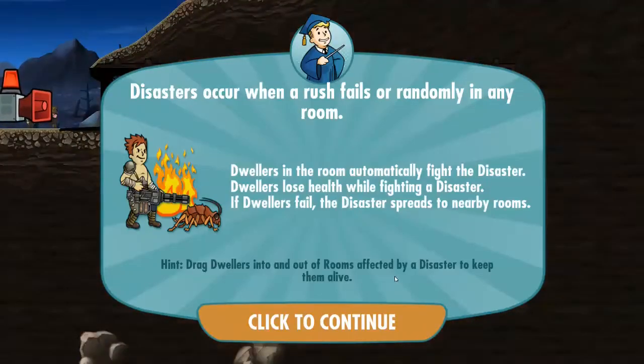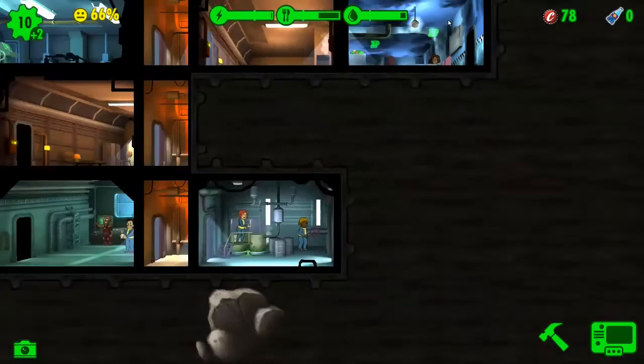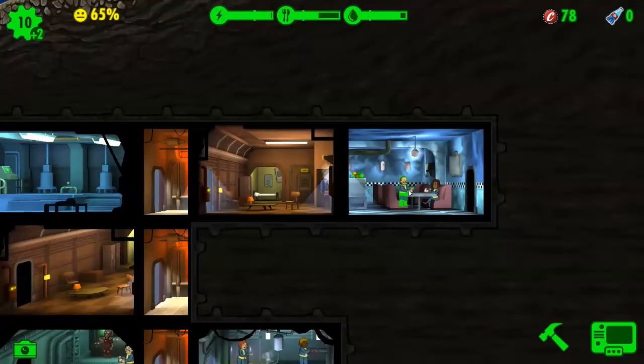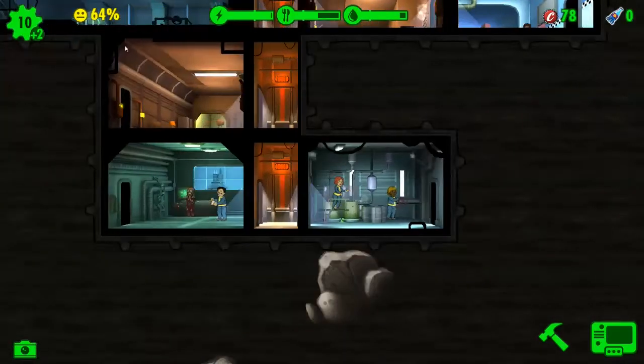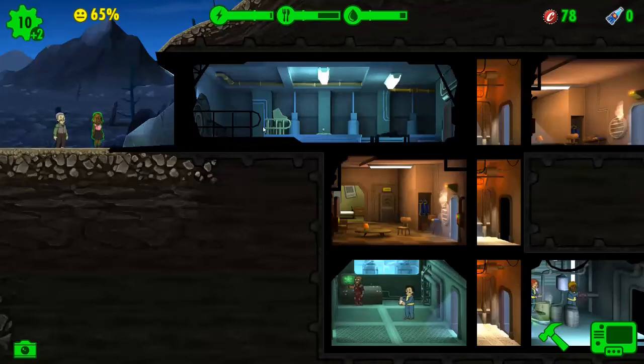Oh failed! A disaster occurs when a rush fails or randomly in a room. Dwellers in a room automatically fight the disaster and lose health while fighting it. If dwellers fail, the disaster spreads to nearby rooms. Drag dwellers in and out of rooms affected by a disaster to keep them alive. Oh dear — they won! They won! Luckily they handled themselves. Not too bad, but no extra food.